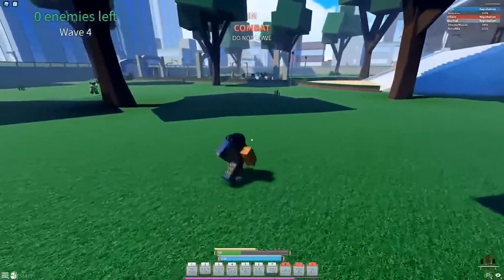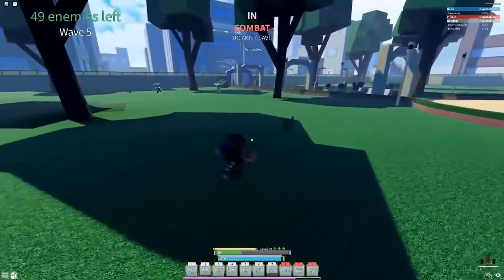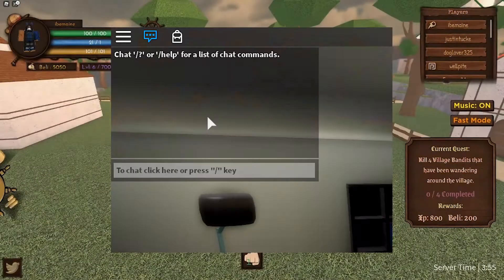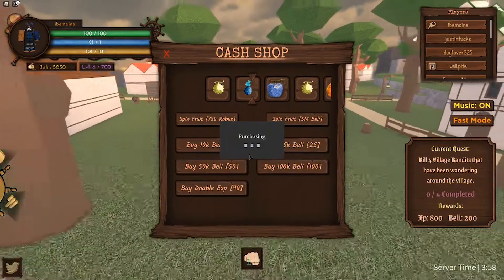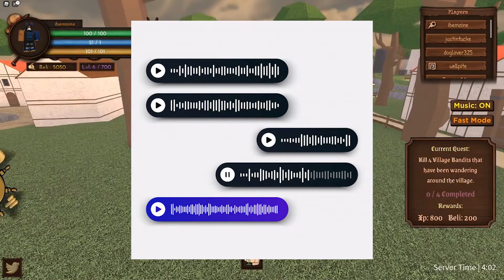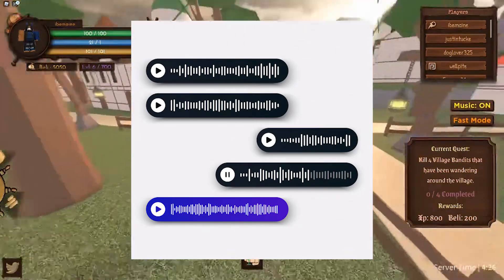Roblox lacked one feature that is common in internet games: voice chat. Players only communicated with one another via text messages or pre-recorded motions and sound snippets. As you may have guessed by now, Roblox now includes voice chat which was recently launched from beta — spatial voice chat to be exact.